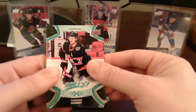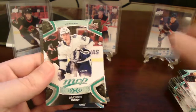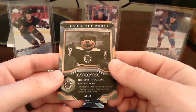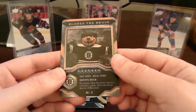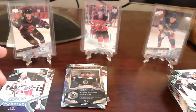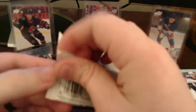Next pack: base cards of Chytil, Ryan Johansen, Point, Tarasenko ice battles. And we get another mascot card — Blades the Bruin, a brown bear. To ensure that he never misses a hockey game, this rare bear doesn't hibernate. Three more packs to go — might get another rookie card, I would think at least one more.